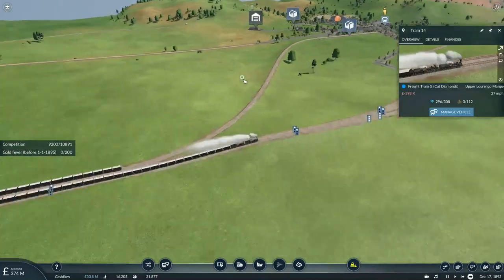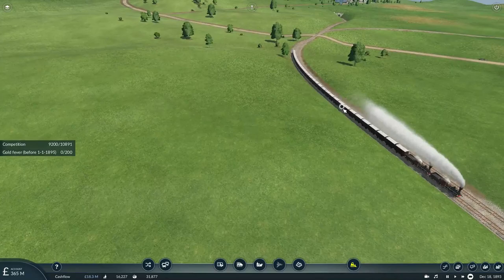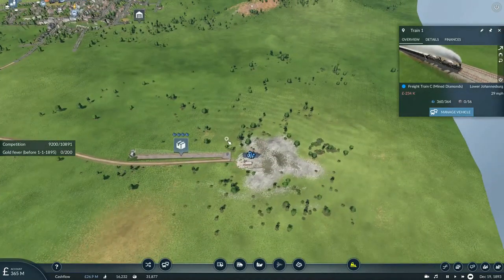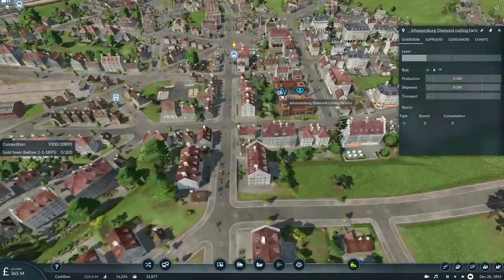The cut diamond train has actually left with only 296 units, and that's totally okay. This train has 360 units of mined diamonds and that will basically produce a little bit more.